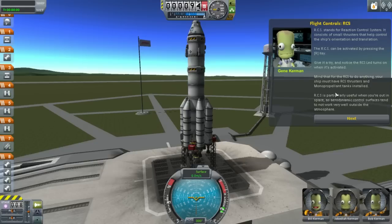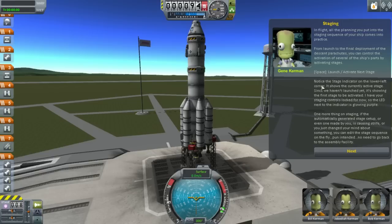RCS stands for Reaction Control System. It consists of small thrusters that help control the ship's orientation and translation. The RCS can be activated by pressing R. There it is — it's on. Mind that for the RCS to do anything, your ship must have RCS thrusters and monopropellant tanks installed. RCS is particularly useful when out in space — that's what I was looking for, something to control the pod when it's in space. But I never really got into space anyway, so it wouldn't have mattered.